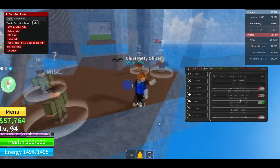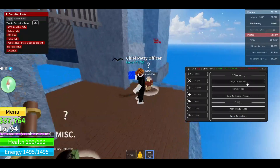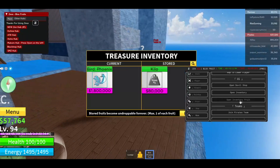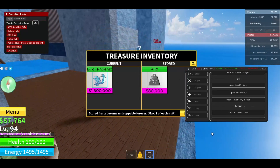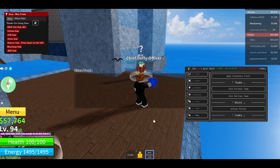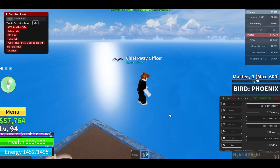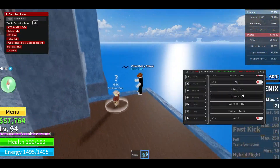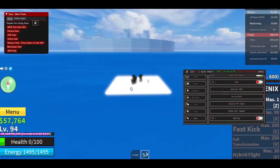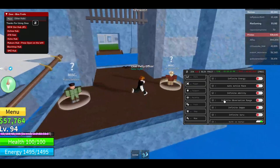Oh my god, I just got the Bird Phoenix fruit! This is insane! In the Shop tab you can buy every single thing — guns, bones, katanas, and much more. There's also a Misc tab to rejoin, server hop to a lower-player server, open the Devil Shop, and open the inventory. I got the Bird Phoenix with this script! You can eat the fruit — fruit eaten! Now I have the Bird Phoenix! You can also unlock FPS for smoother gameplay, and you can fly and turn invisible.